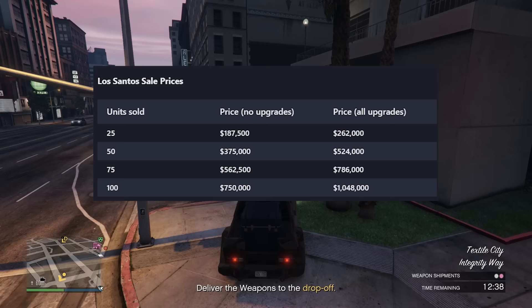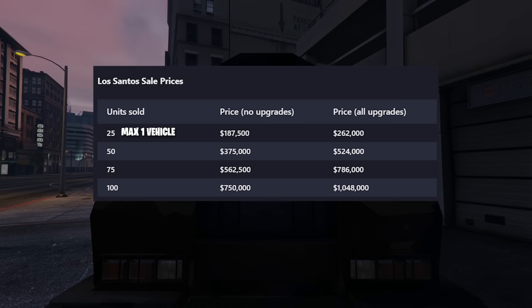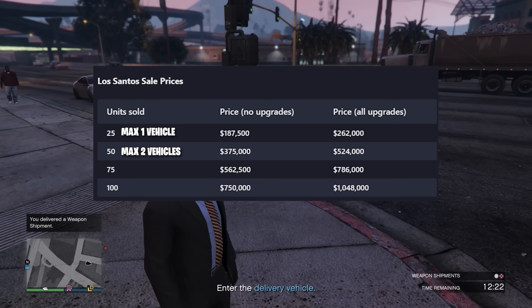How much money is 25 units? That's $262,000 if you're selling to Los Santos. So if you have less than that, there will always only be one sale vehicle. If you're selling up to 50 crates, there is a chance it could spawn two vehicles. Up to 75, there could be three. And over 75, there could be four.